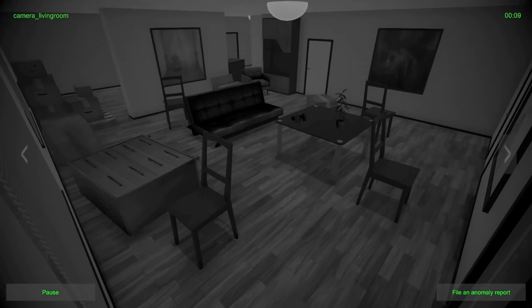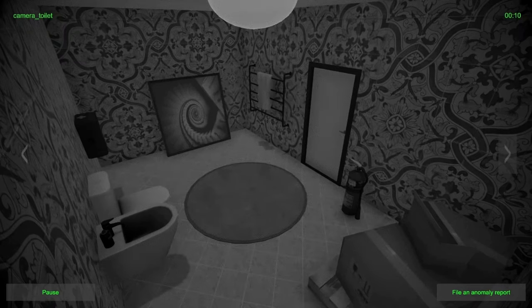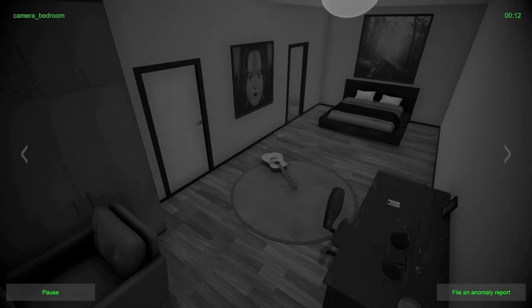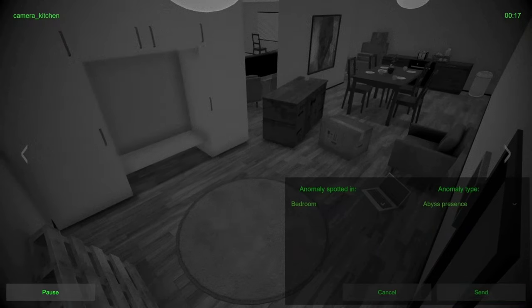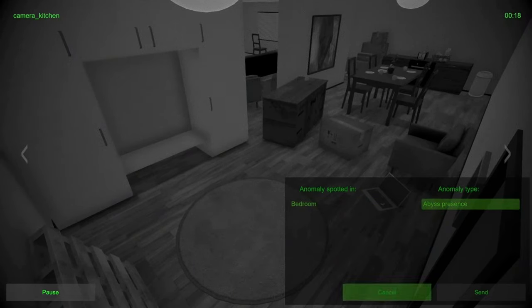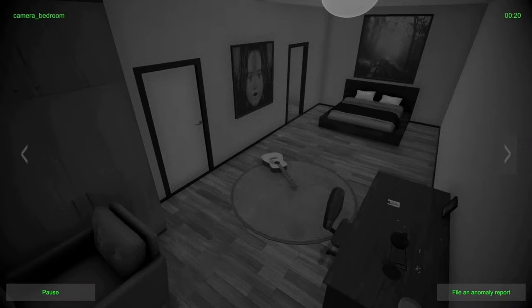We have five different rooms: the balcony, the bedroom, the living room, the kitchen, and the restroom — bathroom, whatever you want to call it. The anomalies can vary a lot — they can be as big as a guitar or a bed moving to another position, or paintings changing, or as small as pills disappearing from a desk. To file a report you press the button in the bottom corner, select the room and anomaly type. So far I've been successful a couple of times.